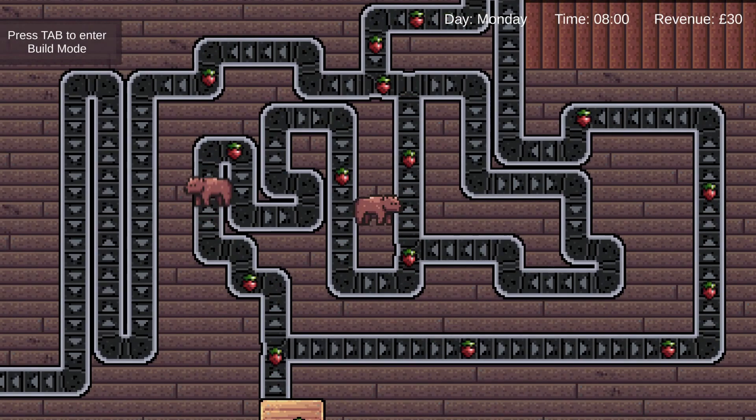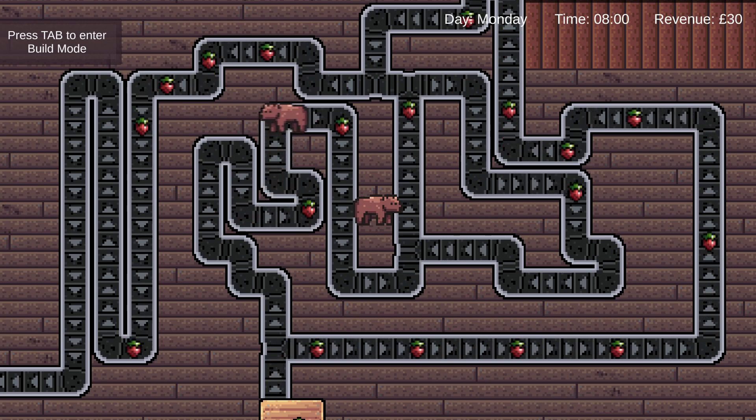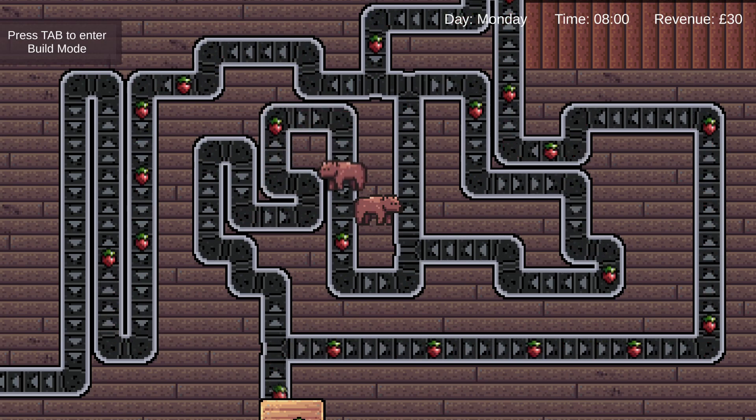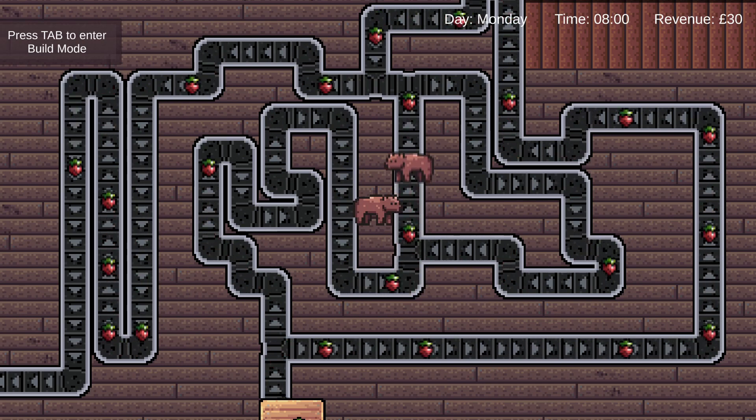Hi, this is Jack from Distilled Games. This week for Bear Brewery we worked on the conveyor belt system. We wanted to make it more aesthetically pleasing by adding some curved conveyors and splitters and mergers, just to generally make it more clear where items are actually moving. I think it's turned out quite well and looks a lot better than it did before.